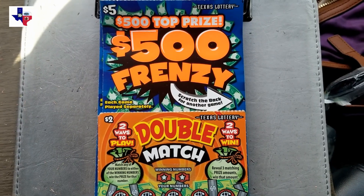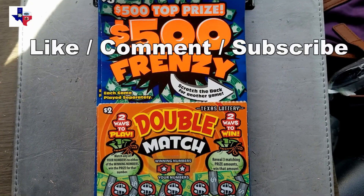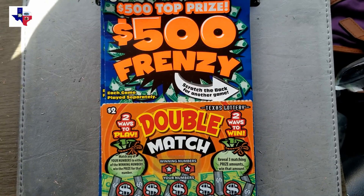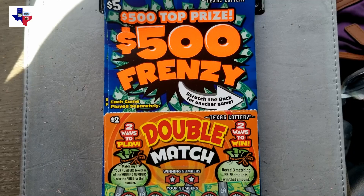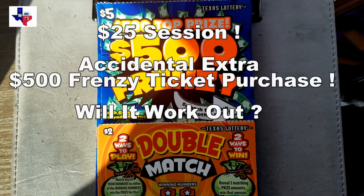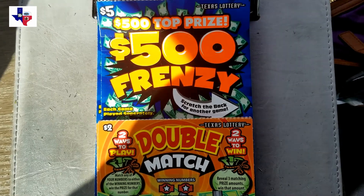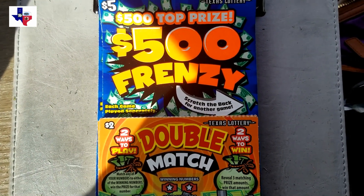Hello everyone, it's Lone Star Scratchin', and today we're going to play 500 Frenzy and Double Match. Double Match is the new $2 game from the Texas Lottery and 500 Frenzy is a $5 game — it's been out for a little bit. I walked out with an extra unintentional purchase ticket, so we have $15 in 500 Frenzy, $10 in Double Match — a $25 session. We're going to start with Double Match.